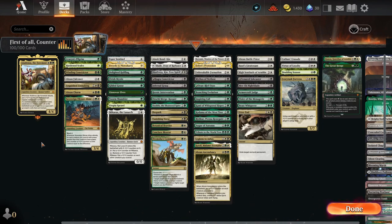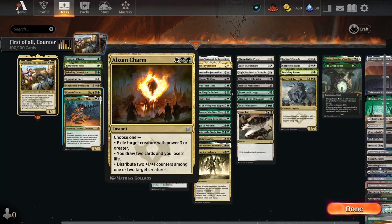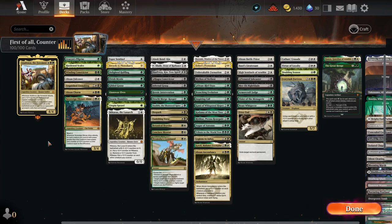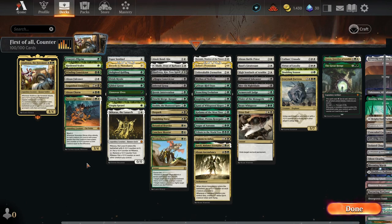One of the big advantages of being in the Abzan colors is that we get access to very efficient and good ores of removal — for example Anguished Unmaking, three mana, just exile whatever. We also got some more specific Abzan cards that synergize well with the commander, like the Abzan Charm. And then we have other newer cards from Caverns of Ixalan like the Sovereign, who also cares about plus one plus one. This overall turns out to be a really nice solid package with a lot of potential to close out games quickly.